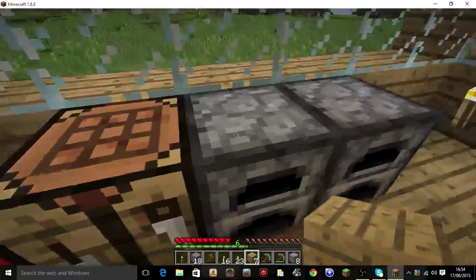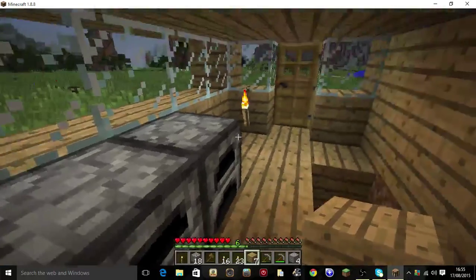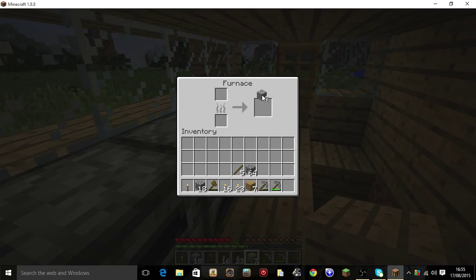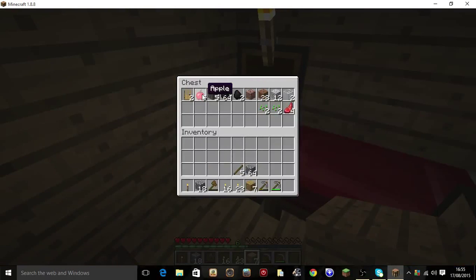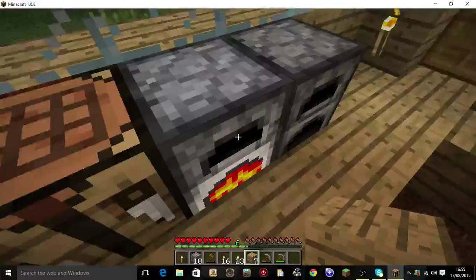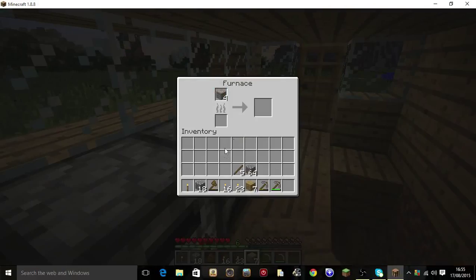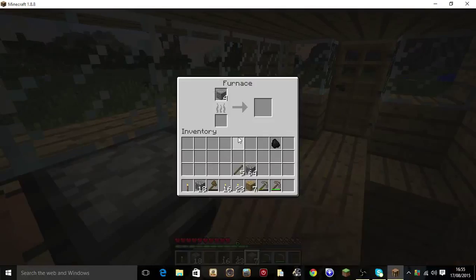So I am going to put my iron smelt in once I get the coal out of the chest — which I just put in, unfortunately. Let's just get the coal out of my chest. Two will do it. Get that iron smelting away — we'll put both in there.